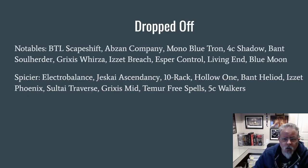Things that disappeared that might be notable: there were no Four Color Shadow lists this week. Mono Blue Tron was gone. Bant Soul Herder was gone. Living End, Blue Moon, Bring to Light Scapeshift — none of those appeared this week. And some of the spicier one-ofs we've seen in the past — the Rack, the Hollow One deck, Temur Free Spells, the Five Color Walkers deck — it's been appearing in the leagues but it didn't show up in the preliminaries.